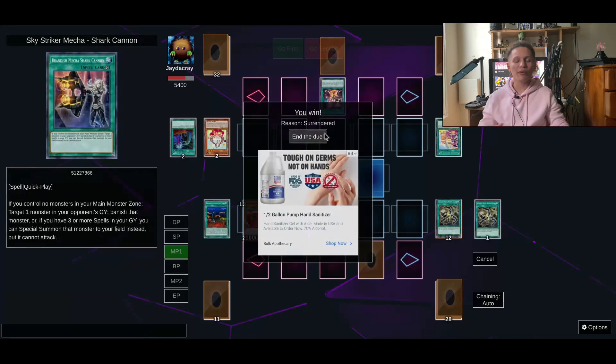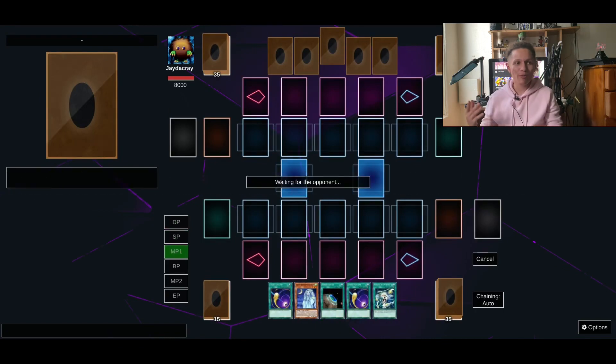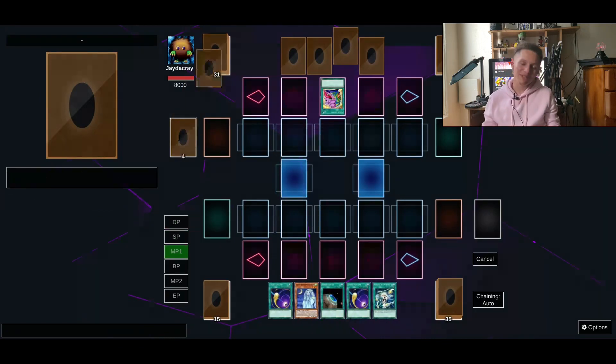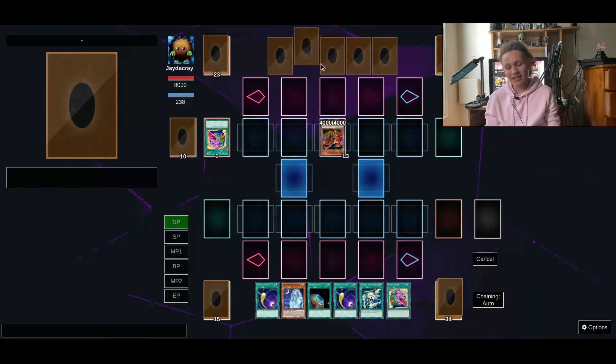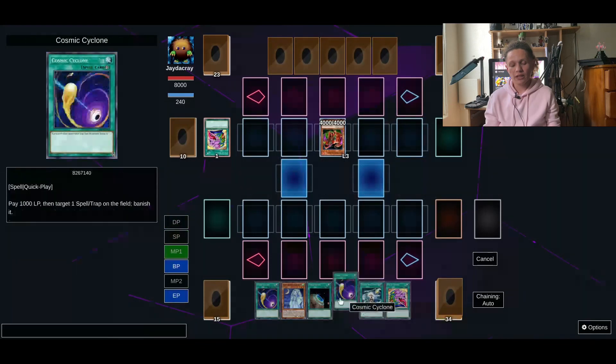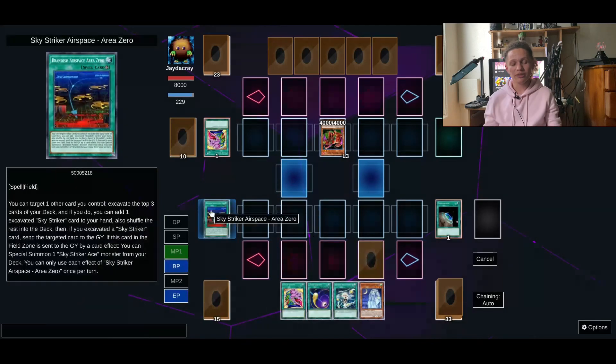Sometimes that's the problem with Nexus — people don't let you play the game fully. Even on ranked, people just scoop it up and I'm just like please let me play. I would do Dueling Book but games take like an hour long. Most of these games are quick even if I don't edit them.